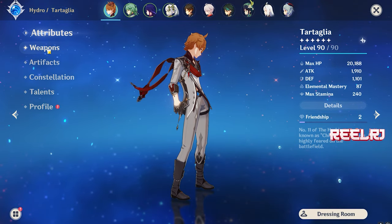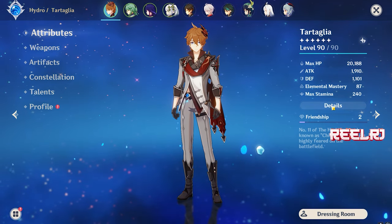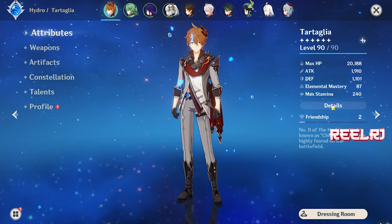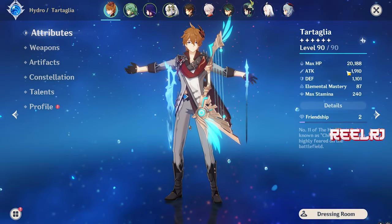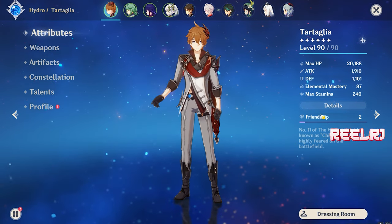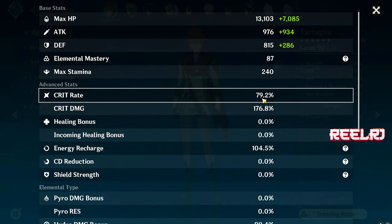Tartaglia is fully based on attack percentage — the higher the attack on your Tartaglia, the higher his damage on the field. The three most important stats are: first, attack; second, crit rate; and third, crit damage. Energy recharge, defense, elemental mastery, and HP percentage don't matter as much. Tartaglia crits very infrequently, so you need a minimum of 70% crit rate, with 80% being ideal. Minimum 170% crit damage is needed, and ideally 220–230%, though around 200% is fine.